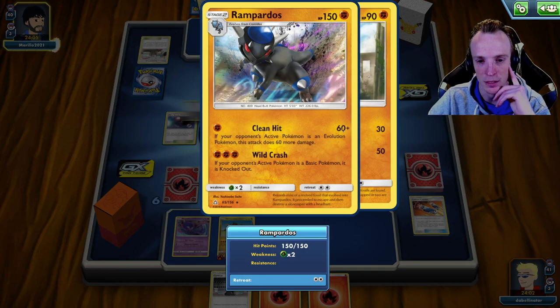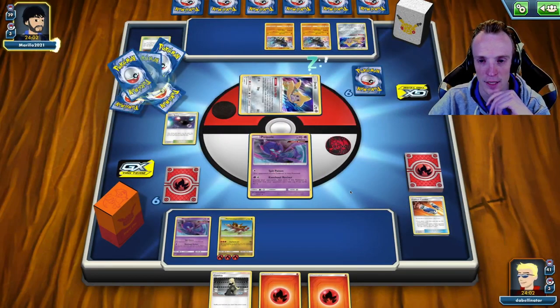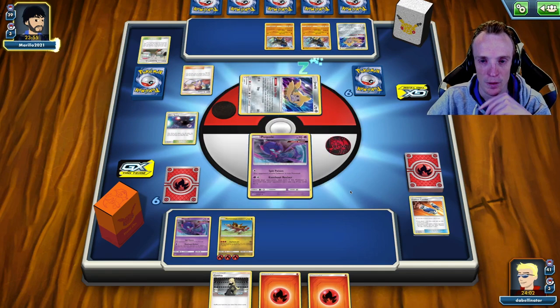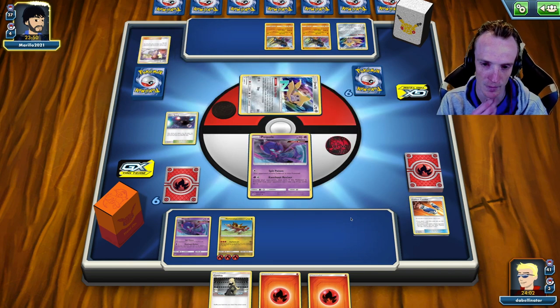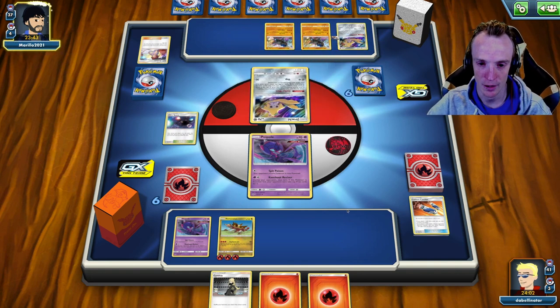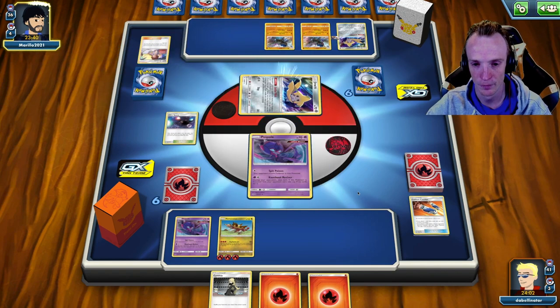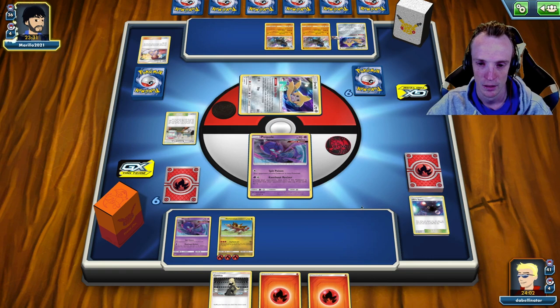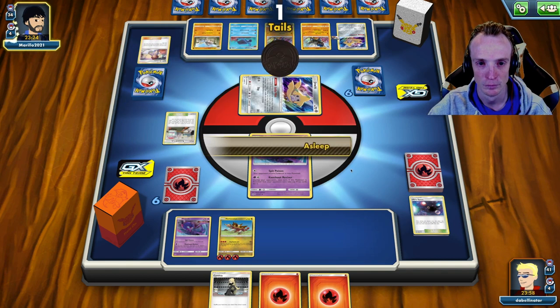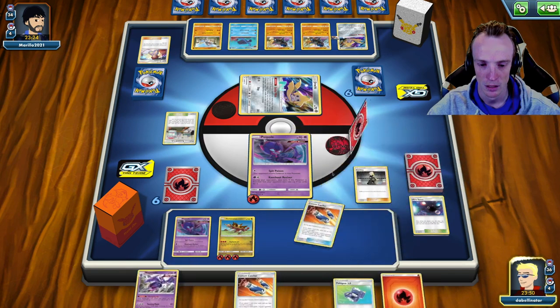The thing I want to note is this does not one-shot my Turtonators. Wild Crush does, obviously being a basic, but that's a lot of energies to have to use to one-shot a Turtonator without anywhere near as good energy acceleration as what I've got. So that's the theory. Now I should be able to get a sneaky little KO — I'm hoping you don't oust my Ultra Space. But as long as I get a Naginadel, I should be able to get a sneaky KO here. Which you did oust the Ultra Space, so now I just need to get a Naginadel. Energy attached here — find me a Naginadel, please. You do — fantastic!